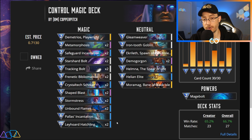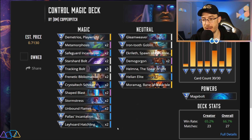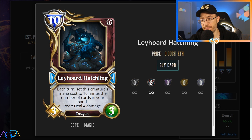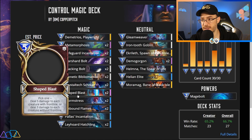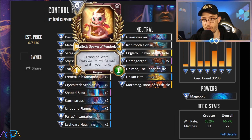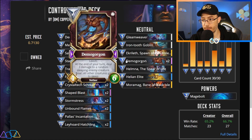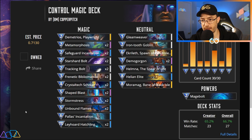So here's the Control Magic list. The goal here is to wipe your opponent's board until the end game when you can then drop some big bombs like Morimag, who does 8 damage to every creature and your opponent's face. You can use your Layhard Hatchlings to do 8 damage to your opponent's face. You've also got Unbound Flames, which can do 8 damage to the face while also simultaneously wiping their board. You can even put out giant creatures like Helion Elites, Helmna, or a 9-9 Warded Frontline Echolrith. If you have Demos that's great; if you don't, you can swap these for City Planners. There's a lot of stuff going on in this deck so let's break some of it down.